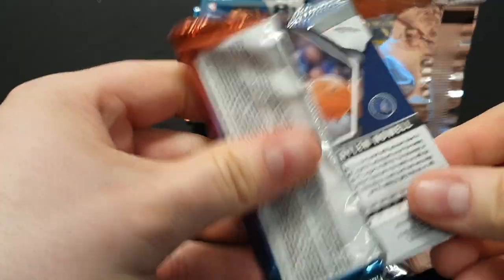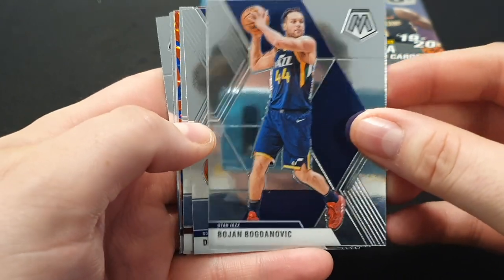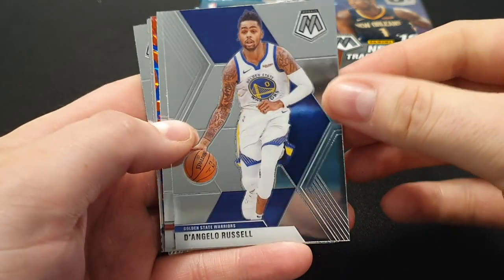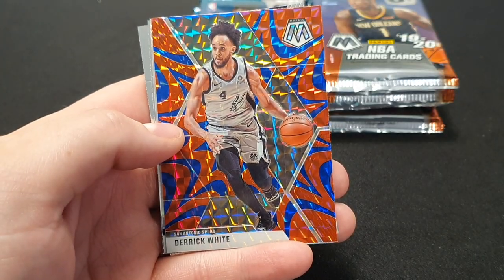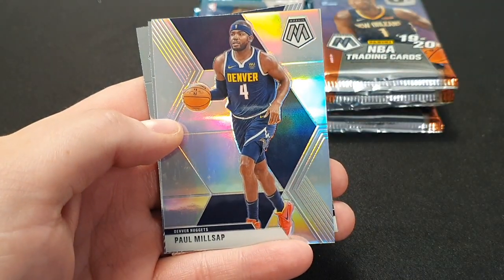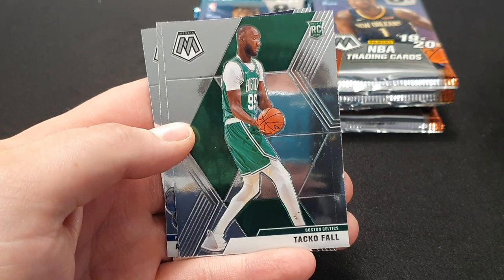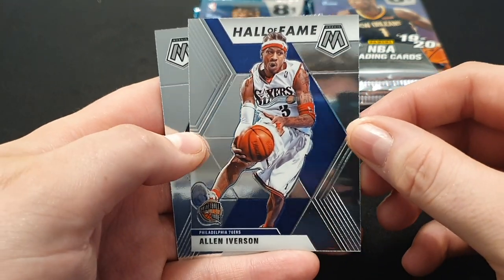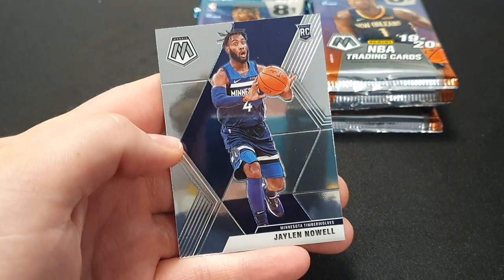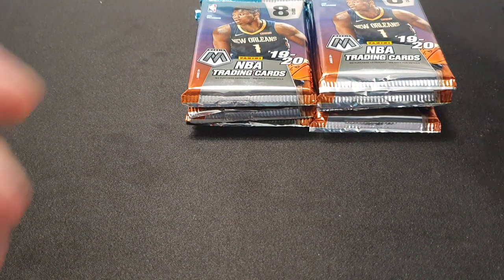First pack. We've got Bojan Bogdanovic, D'Angelo Russell, Kelly Olek, Derek White reactive — not too bad. Then we've got a silver of Paul Millsap, Tacko Fall — nice. Collect the Boston boys, so that's good. Hall of Fame AI — nice card. And finish off with Jalen Noel. Two rookies, a Hall of Famer, and a silver — not too bad for the first pack.